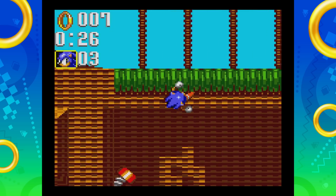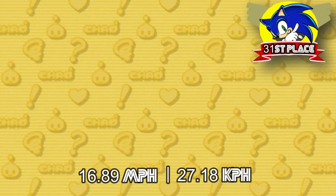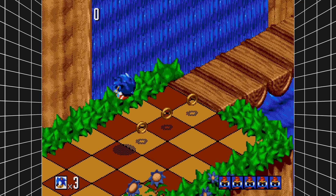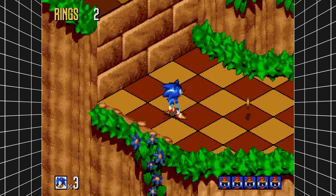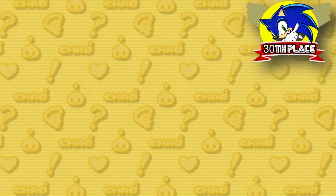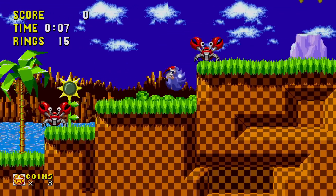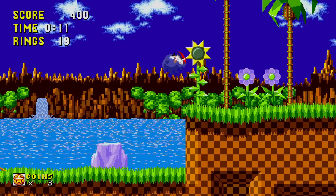Beating out Sonic Chaos by a mere 0.02 miles per hour, let's give it up for everyone's favorite Genesis game — Sonic 3D Blast. The isometric view of this game made it a little bit harder to measure the distance, but using his shadow we were able to get the numbers we needed. Holding our number 30 spot is the game that started it all — traveling at 22 miles per hour, it's Sonic the Hedgehog. The max I was able to get him to run was 22 miles per hour.